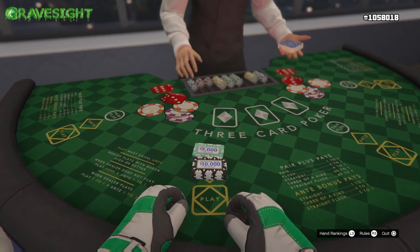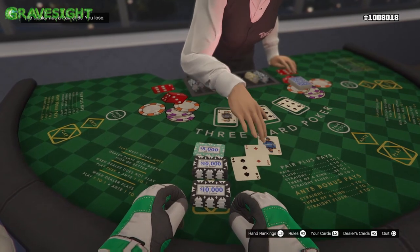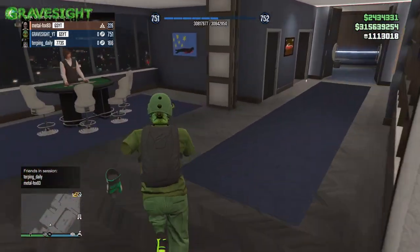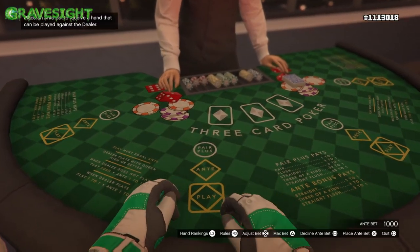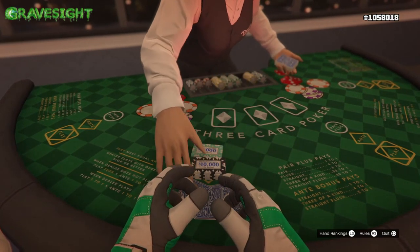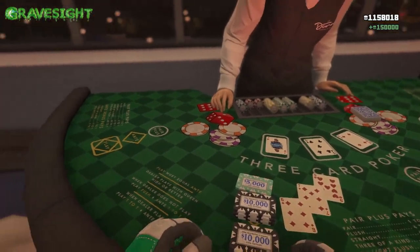Bet high, win high — you've gotta bet big to win big. Sometimes I don't even look at my cards. Let's just put a bet down. Oh, I lost that one — so if you guys lose, that sucks. We're just gonna go back to the table real quick. Look how many chips I've got though — when I started I didn't have this many chips. Here we go, didn't even look at them — booyah! $150,000 right there.